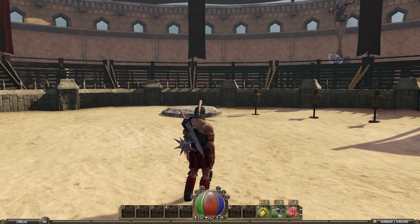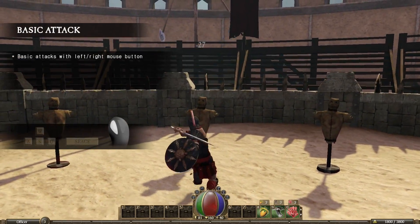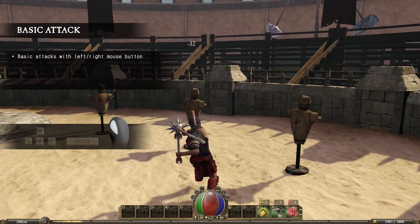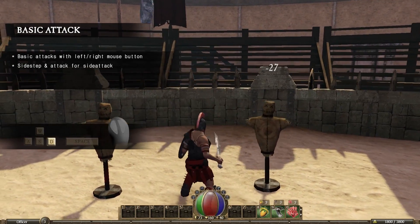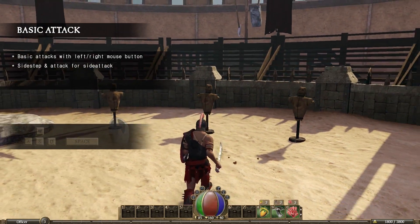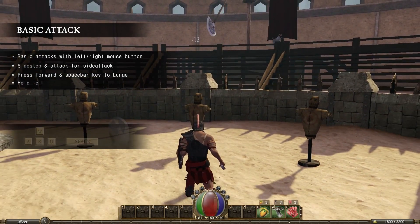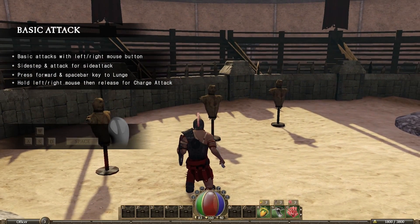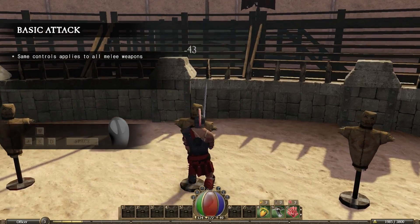Let's get into controlling your player through some basic attacks. Basic melee attacks are done by simply tapping your left and right mouse button. To attack something beside you, sidestep in the direction you want to attack and tap the mouse button. To perform a quick lunge attack, move forward and tap the space bar. To make a power or charged attack, hold down on the mouse button until the attack is charged and then release. These basic attacks work for all melee weapon types.